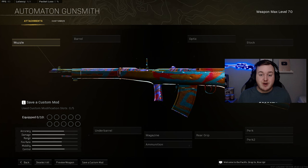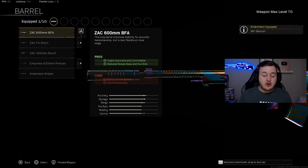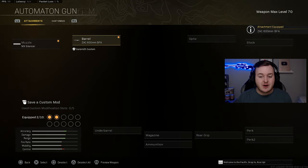Next is the Automaton. In the last update they buffed the damage, so it's still good — but since the STG got so many buffs, the STG is still way better. We should see STG nerfs after the Godzilla vs. Kong event winds down. For this build, the muzzle is the MX Silencer for sound suppression, vertical and horizontal recoil control, and damage at range. For the barrel, the ZAC 600mm BFA makes the weapon highly accurate and controllable with reduced scope sway and gun bob.